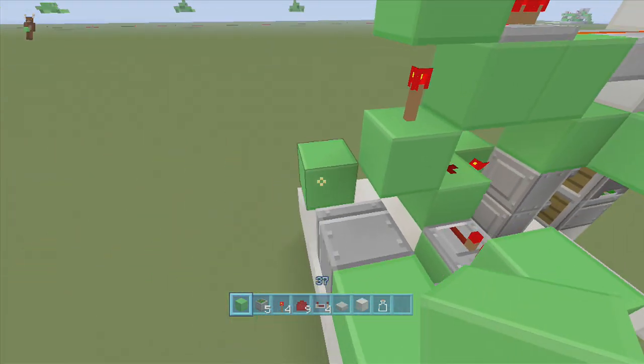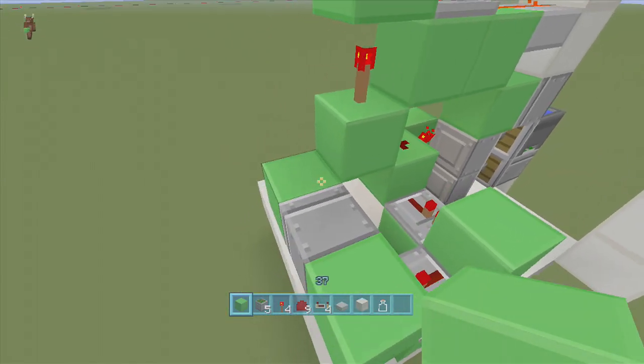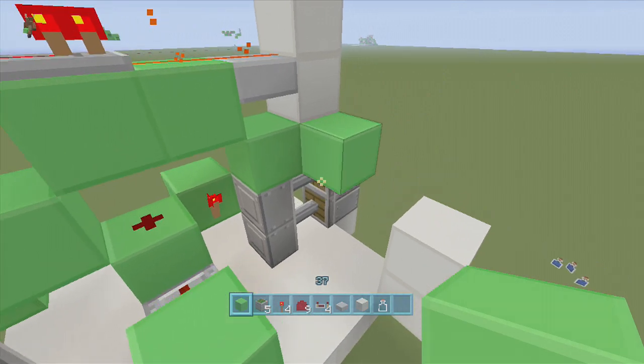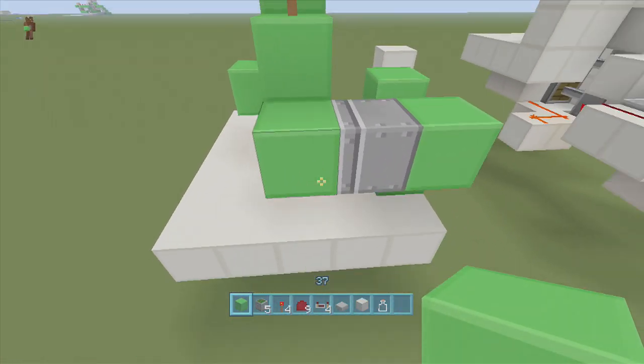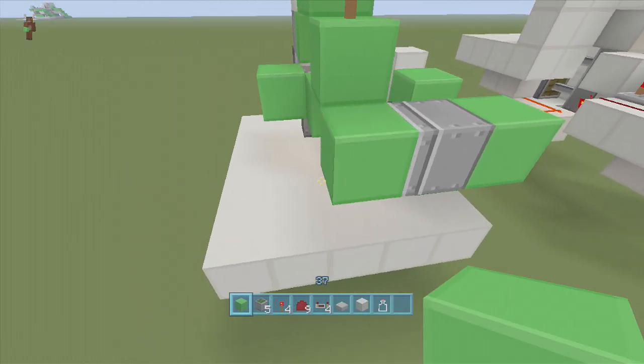Now if I update it, this sticky piston should extend out, letting go of this block. So if I put a block here and update it, as you can see it lets go of the block. And if I delete the block, it will grab the block back. So if yours is not letting go of this block when you do this, then you did something wrong. Make sure the block is back in front of this sticky piston.